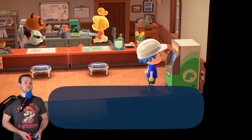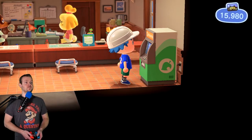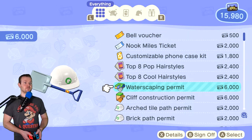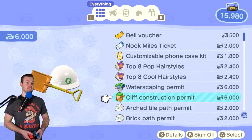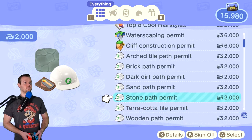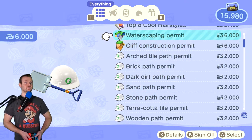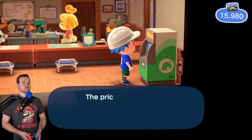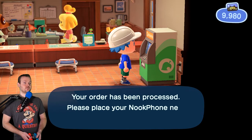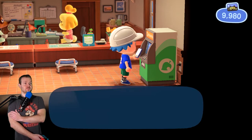Go ahead and grab these. Redeem Nook Miles. So the waterscaping permit allows me to change up the river. The cliff construction allows me to change up the cliff, obviously. And then there's a bunch of paths. I think for right now I don't know if I want any of the paths — I just want these for sure, which will be 6,000 each, so 12,000 for the two of them.